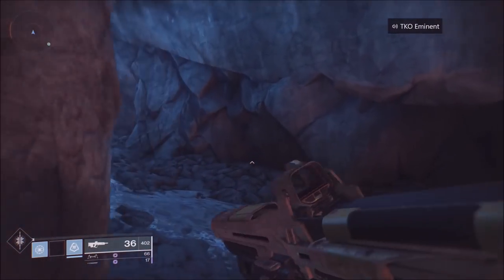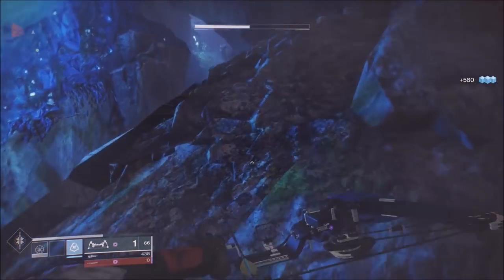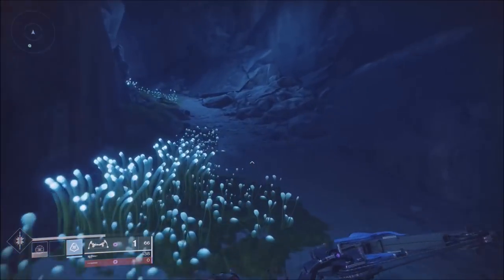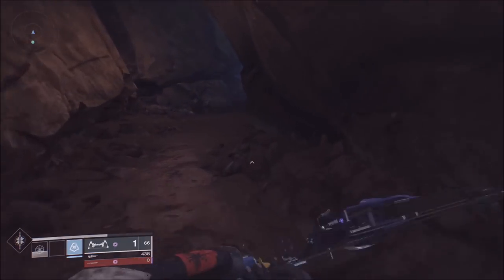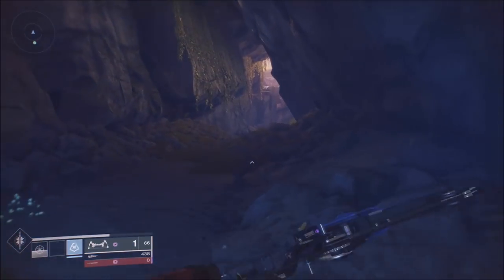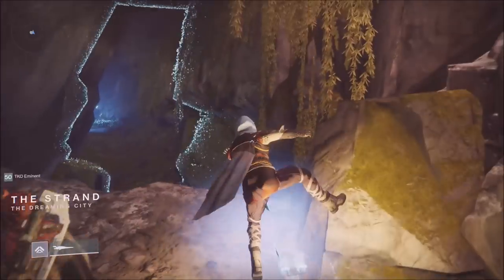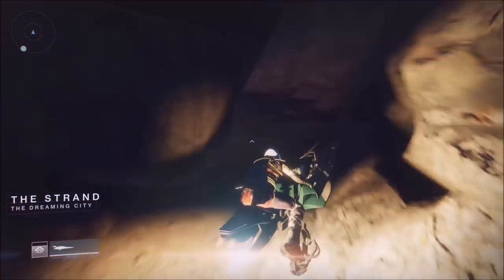Then run all the way back to where the Strand pops up on your screen, get on your sparrow, and do it again. We were only doing it with two people and I wasn't a high enough light — if you have three people all at high enough light, you can knock this out in a minute to a minute and a half. That jump is the hardest part of the whole routine. It's easier with the titan and warlock because you can just drift on the right side of that ledge and go across; with the hunter you can jump all the way across.